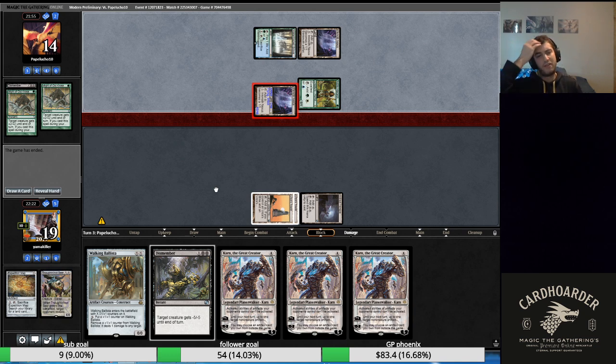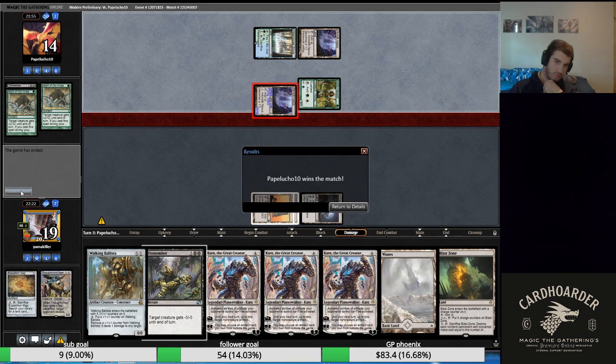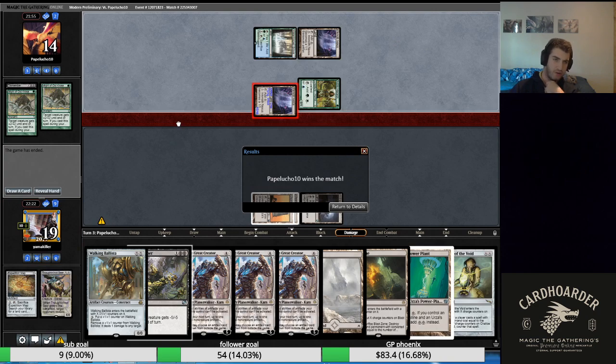That's brutal how those games went — both game two and three just like that on turn three. They had a hard-to-interact-with infect creature. If it wasn't that, I think I would have led with my other spells and dealt with the infect creature, but they had Inkmoth Nexus. We drew double blanks. Maybe we're supposed to mulligan, but I think we played it fine — they just needed to have double pump spell, and it can't be double Scale Up after we take one of their cards.